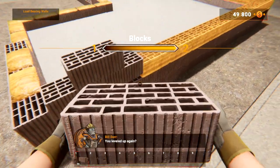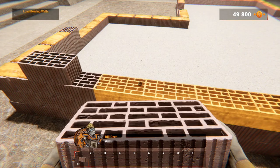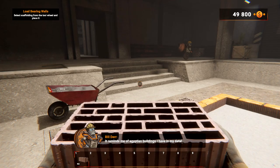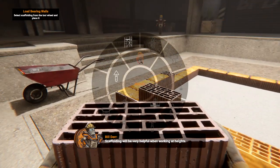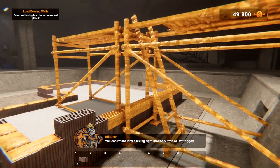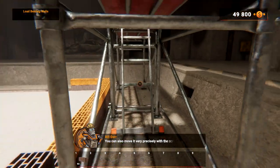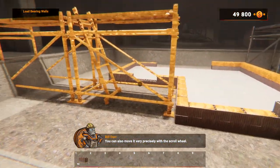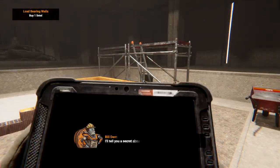You leveled up again — holy cow! It reminds me of the Egyptian buildings. Let's put up the scaffolding — scaffolding will be very helpful when working at heights. Select scaffolding from the tool wheel. You can rotate it by clicking the right mouse button or left trigger, and you can also move it very precisely with the scroll wheel. You can climb the ladder by clicking on it.